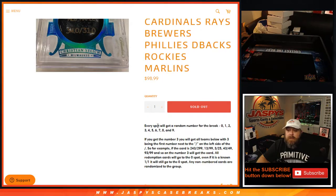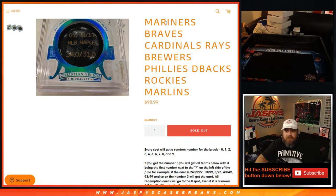As all random number blocks work, every spot gets you a random number from the break, 0 through 9. If you get the number 3, you will get all cards where 3 is the first number to the left of the slash. So for example, if the card is 243 out of 299, 13 out of 99, 3 out of 25, 43 out of 49, 93 out of 99, and so on, number 3 will get the card. All redemption cards go to the 0 spot, even if it is a known one-of-one redemption, it will still go to the 0 spot. Any non-numbered cards, which there are none in Flawless, are randomized to the group. This obviously only applies to the teams in the random number block.